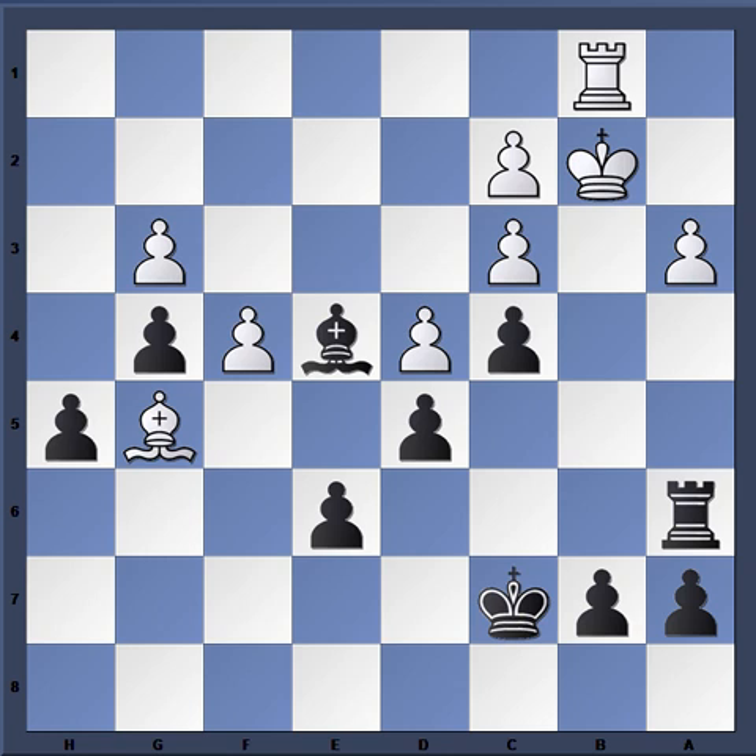We also have another difficulty here if you're black and trying to win the game: the opposite-colored bishops on the board, which tend to be very drawish. So although Magnus has an advantage here, it's still a long way from winning. What I want to point out is how Magnus with the black pieces has the slightly better piece position — notice how this bishop is very powerfully placed on e4.